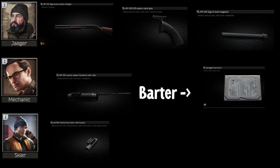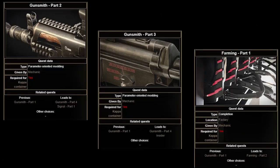You can barter for the 4-stock with a hard drive from Mechanic, and everything else is Loyalty Level 1 from Jaeger and Skier. After completing, you will unlock Gunsmith Part 2, 3, and Farming Part 1.